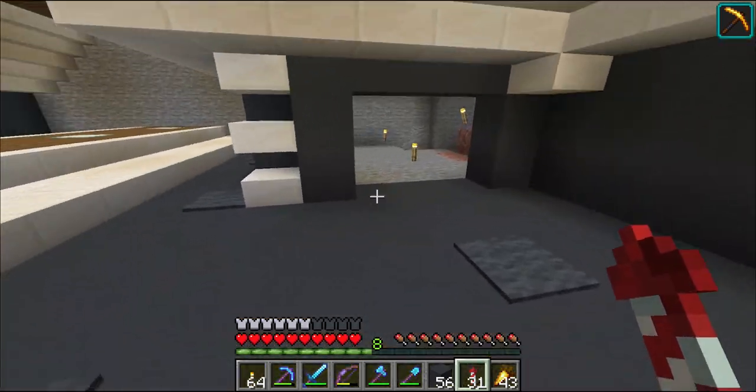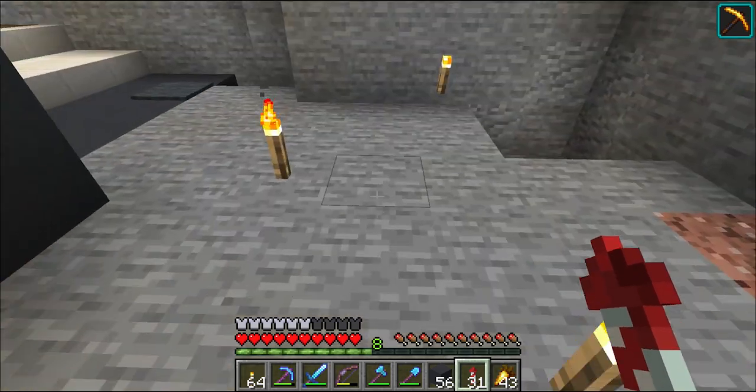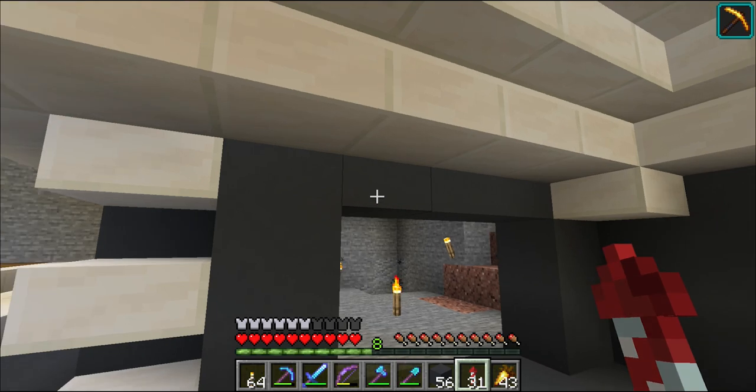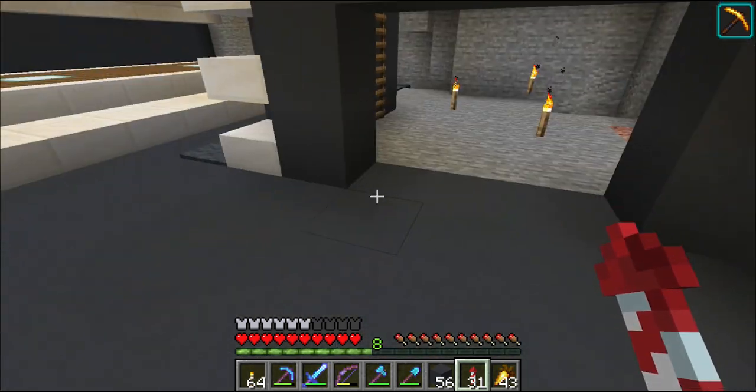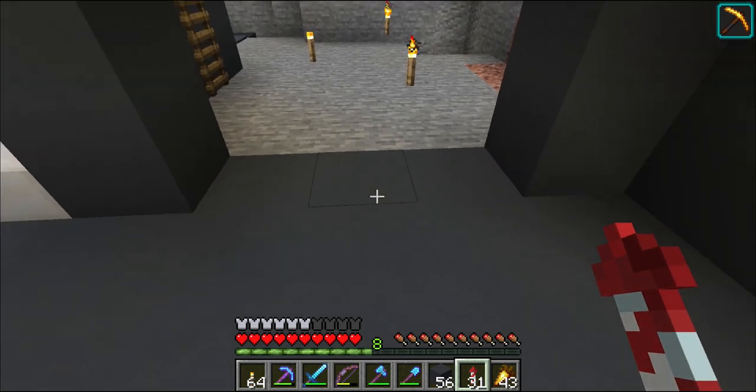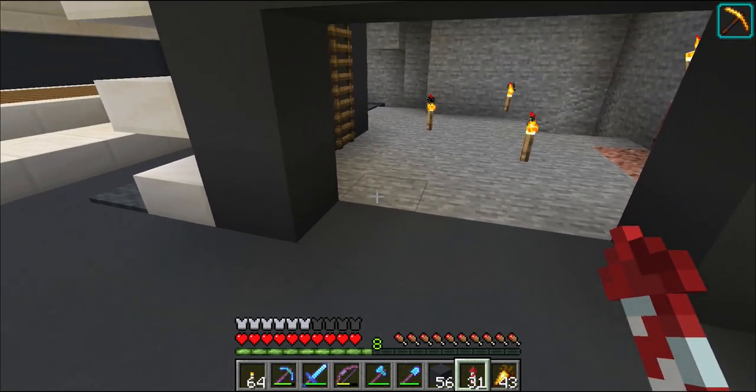In today's episode my plan is to get a super smelter built here — a huge one, probably about eight furnaces, which I think will be about enough for what I'm going to need. I just want it to be nice, clean, and suited to the base. I think I've got a design with three chests running along the front.